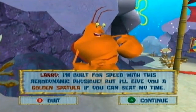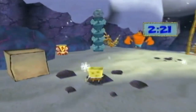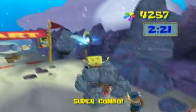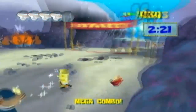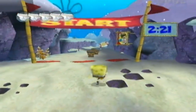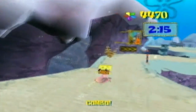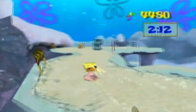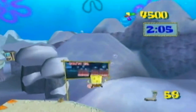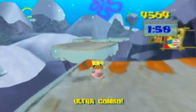This NPC says 'I'm built for speed with this aerodynamic physique, but I'll give you a golden spatula if you can beat my time.' So this time we've got to beat Larry's time. We can't blow anything up here. We're also going to need Sandy for a few socks — that's happening later. There's quite a lot of time for this one, and it has a lot of curves, so you've got to know how to use your sand board. There's one sock right here as the first one.